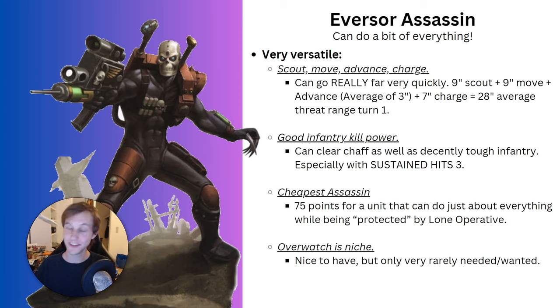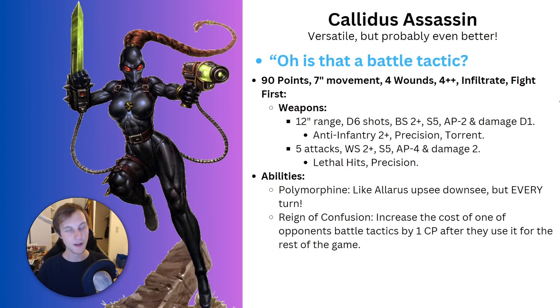The Callidus Assassin, much like the Eversor, is very versatile - but probably even better. She is 90 points, making her the most expensive assassin. She gets 7 inches of movement, 4 wounds, a 4-up invulnerable save, infiltrate, and fight first. Her weapons are a 12-inch range flamer with D6 shots, Strength 5, AP 2, Damage 1, with anti-infantry 2+ and precision. In melee she has fight first, 5 attacks, hitting on 2s, Strength 5, AP 4, Damage 2, with lethal hits and precision.